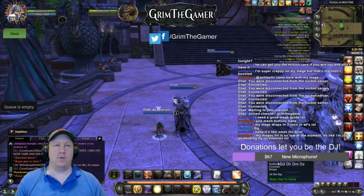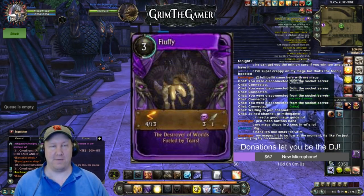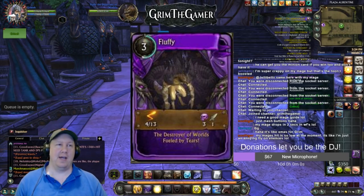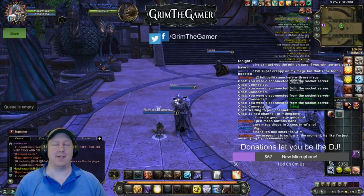you will get this particular item here, which is a minion card called Fluffy. So if you're ever wondering how to get the minion card Fluffy, all you have to do is PvP, get Fluffy the Destroyer of Worlds, have him summoned while you win a warfront, and you'll get this particular minion card.